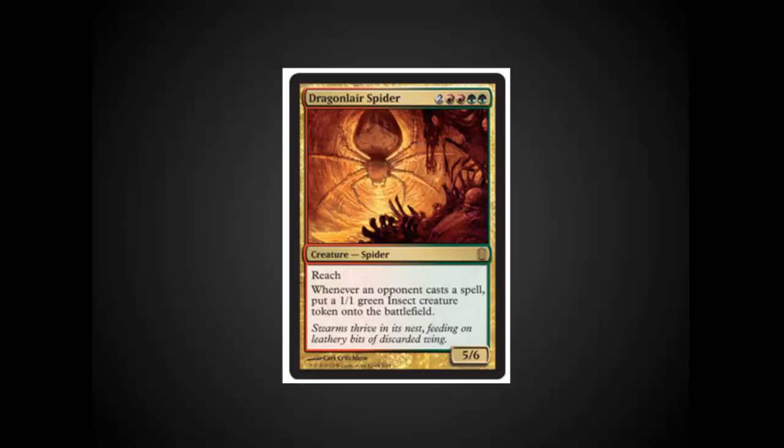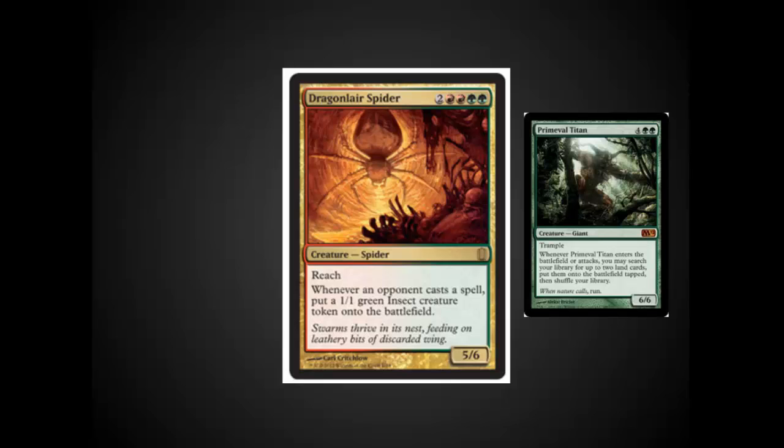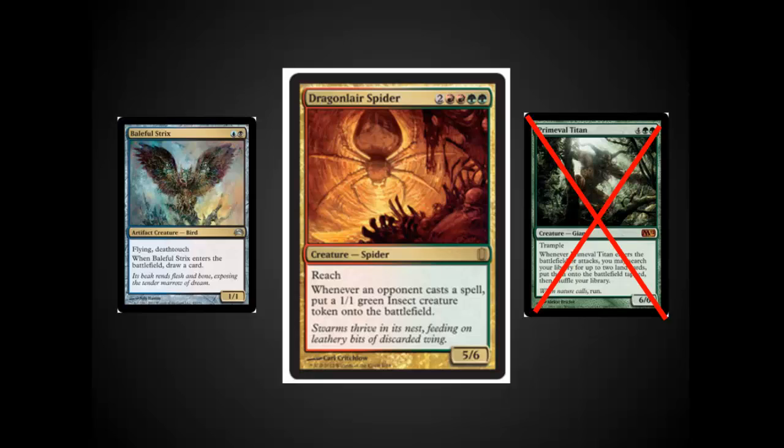Lay of the Land — what are they thinking? Why did they possibly put this in? The only thing I could come up with is that Primeval Titan was originally in this spot, then at the last minute Primeval Titan was banned, and they needed to find a replacement. I would have much rather had Baleful Strix in this spot — it comes from Planechase, is actually playable, has beautiful artwork, and I'd love to see it in foil. Maybe the Dragon Spider will look good in foil, but it doesn't make up for the fact that it's utterly unplayable.